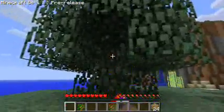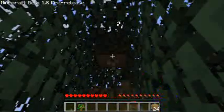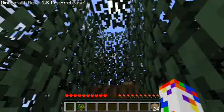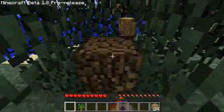The second thing you want to do after you've gathered a little bit of wood is get coal. Put one block of wood in the crafting box and you get four wooden planks — just showing you that again. The next thing you need is coal.